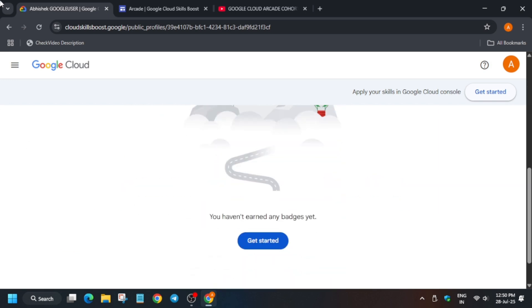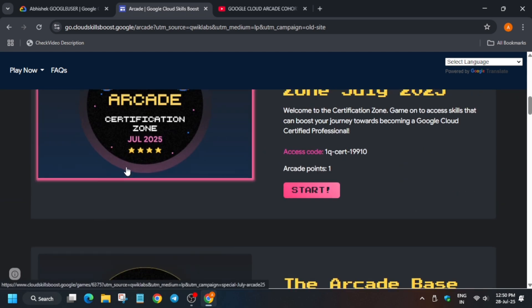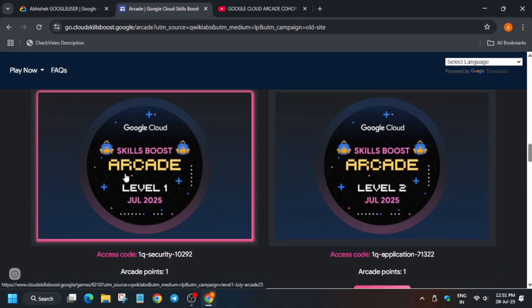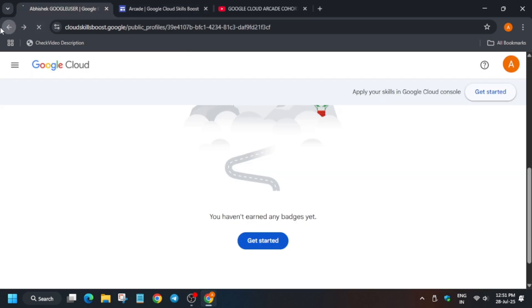You can see: if you have completed the certification zone game it will show here, if you completed the base camp game it will show here — all the badges or skill badges you complete will be shown there. Now once your profile is public, you have to come back here again.